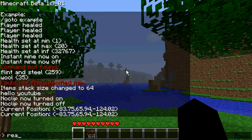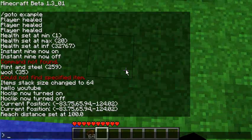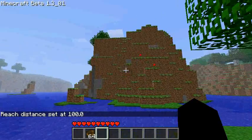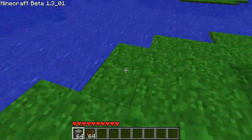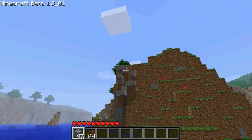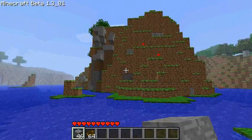'Reach' sets your player reach distance. By default it's 4. You can type 'reset' to reset it, or make it interesting — set it to 100. With reach at 100 I can give myself some stone and place blocks on that wall way over there, and mine them from the same distance.